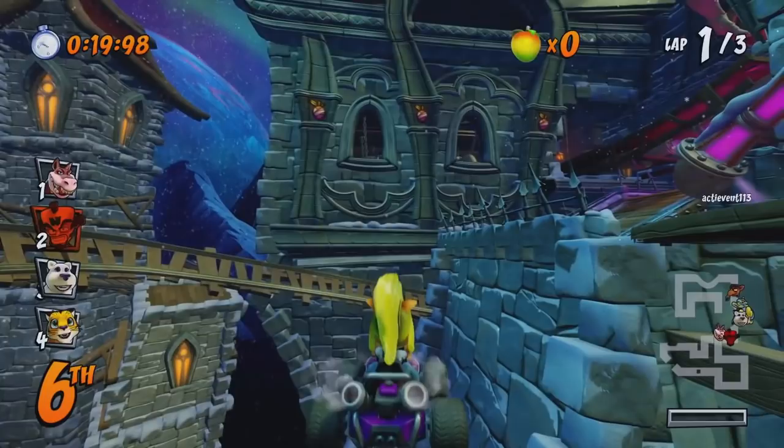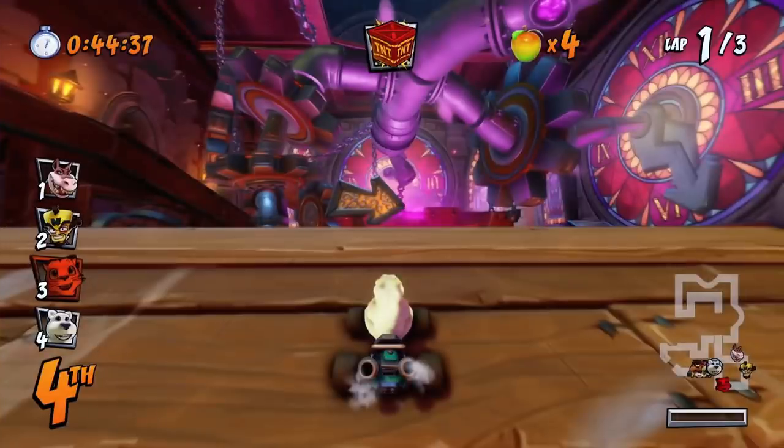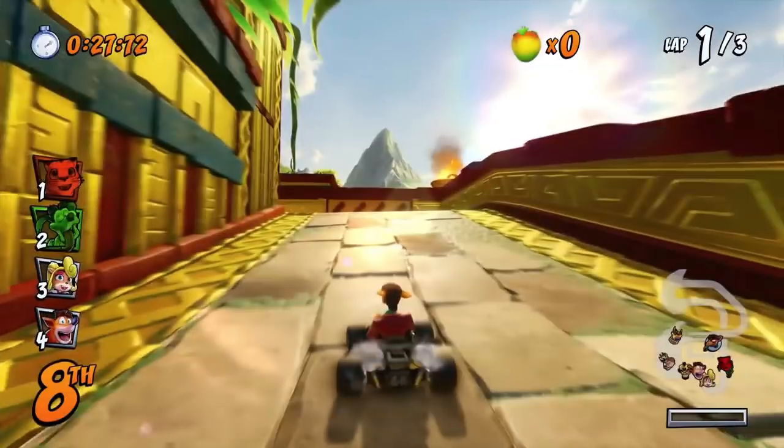Another change to the player icons — which was a heavily requested thing on the Crash Bandicoot Reddit — is that in the original, player icons needed to change when different players got hit by different items, and that is now a thing. If someone gets hit by a green potion their icon flashes green. If it's a TNT, red potion, bomb, or whatever, their icon will flash red so you know when someone's actually been hit.